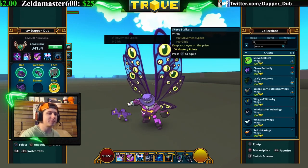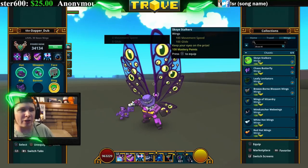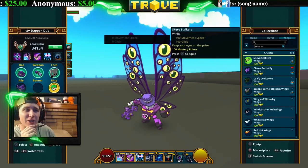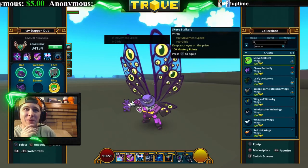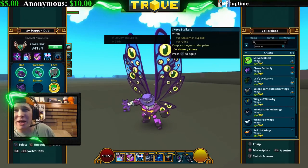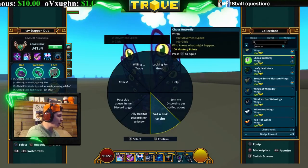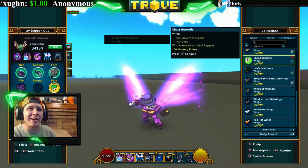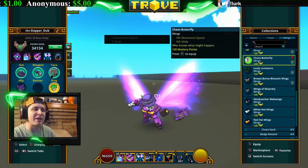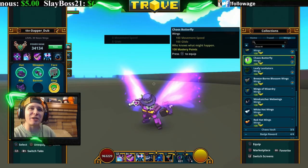Next we've got the chaotic ones. The Sky Stalkers are rare loot from chaos chests — Luxeon also brings them every once in a while. They look like dragonfly wings with eyes on them. We've also got the Chaos Butterfly, which has a pinkish-purple aura shooting out of your back. You get these from the chaos chest as well. I really like them — they go with my costume.